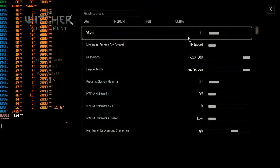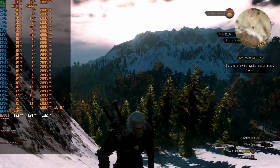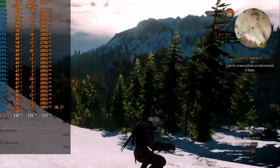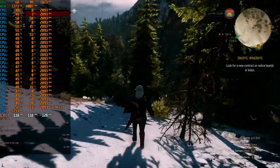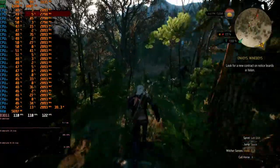The Witcher 3 is the next game on our test, at high settings and Full HD resolution, with HairWorks turned off. The game likes to use the graphics card and we have a GPU bottleneck here, but the frame graph and gameplay are solid. Minimum FPS is 98 and average is 112 FPS, so we can play The Witcher 3 very well.